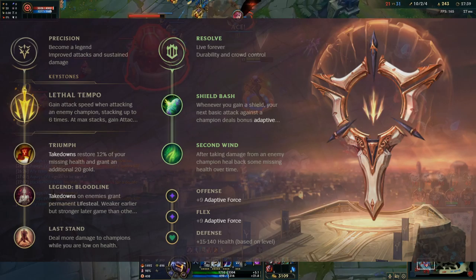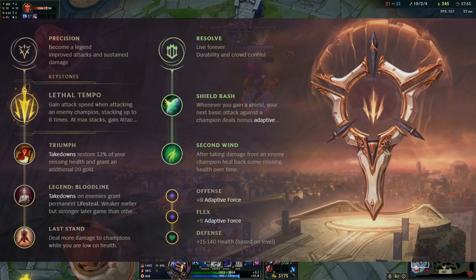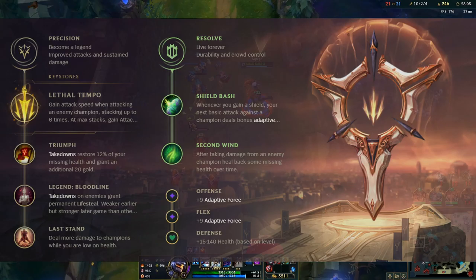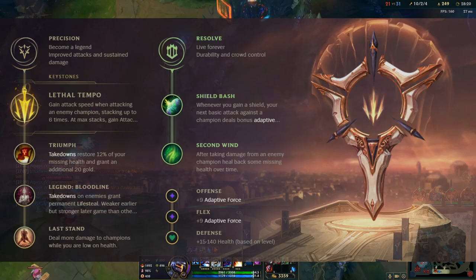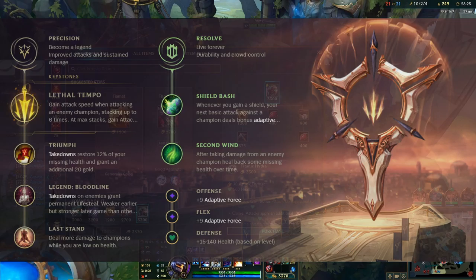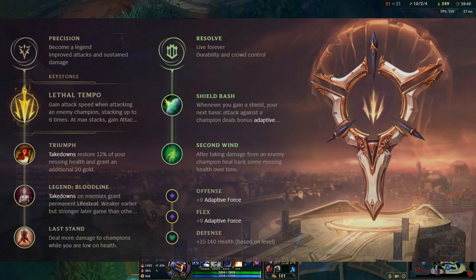For secondary runes I really like going resolve. Shield bash works really well on Vi, and then you can either go second wind or bone plating depending on the matchup. You can also go unflinching if the enemy team has a lot of CC — that's a pretty good option. Depending on how necessary bone plating or second wind is in your lane, you can swap one of those or shield bash for unflinching when enemies have a lot of CC. If you don't want to go resolve secondary, you can go domination with sudden impact and ravenous hunter. Ravenous hunter lets you lifesteal out of combat so you don't need bloodline and can go tenacity instead, but in general I prefer resolve secondary with bloodline and unflinching.